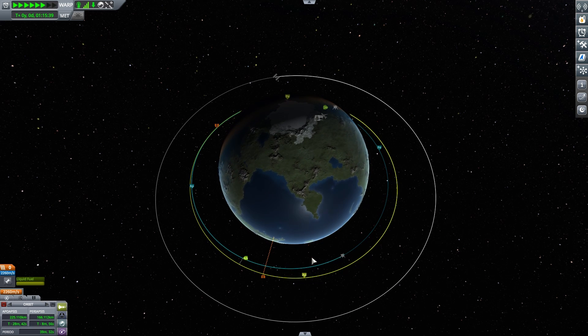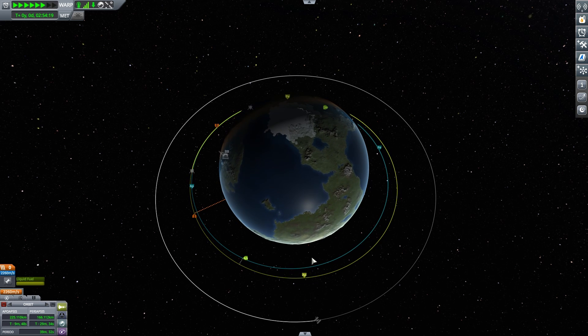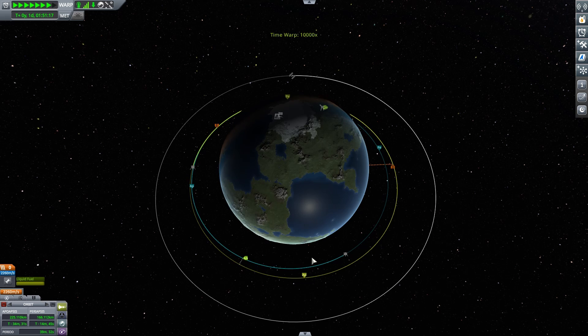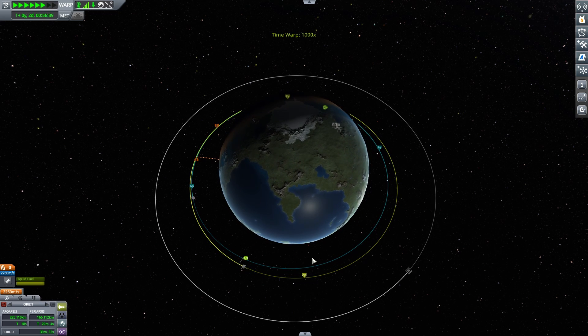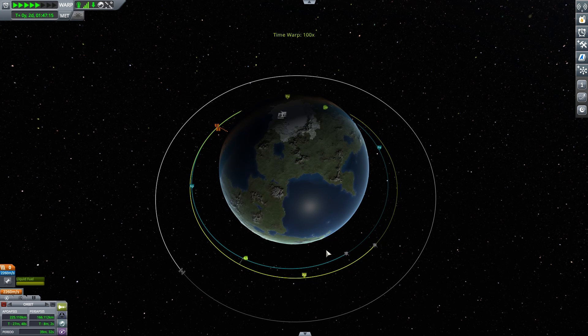Once we're in two stable orbits I typically like to quick-save, because if you're flying by these things you might miss a good lineup and it's good to be able to go back. The first time those two little orange triangles got too far away; the second time they're nice and close. We're about 20 kilometers away at our closest target position and we're going to warp to that.